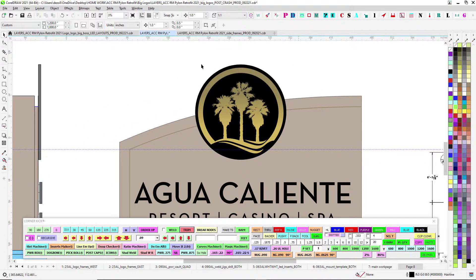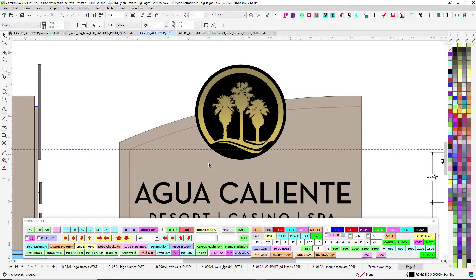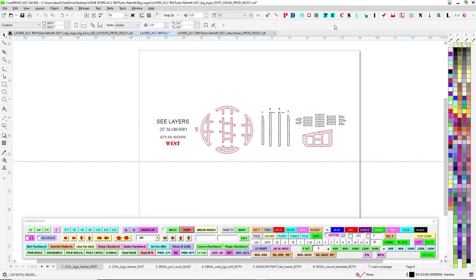At the 30,000-foot view: I broke this into two parts because the file was getting so big it started crashing Corel. We're going to concentrate on two parts even though it's all one thing. With the pylon, the logo is separate from the two frame pieces — we'll do the side frame separately and the logo separately. Even though they install together, they don't actually touch each other, so they're kind of two separate beasts.